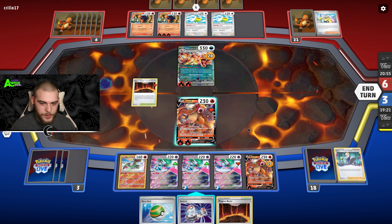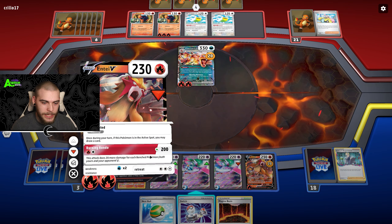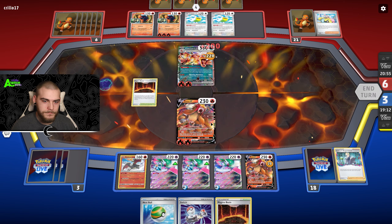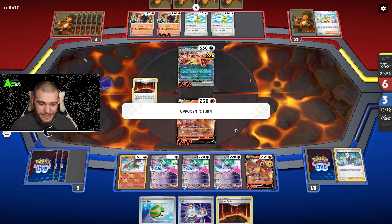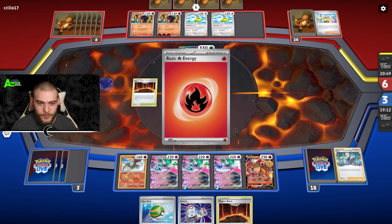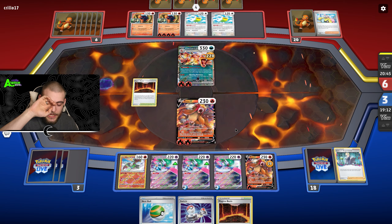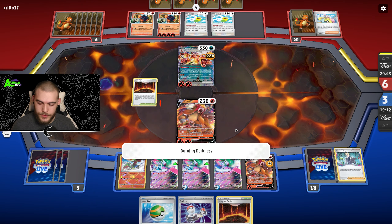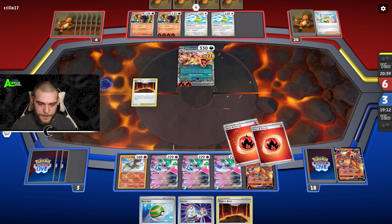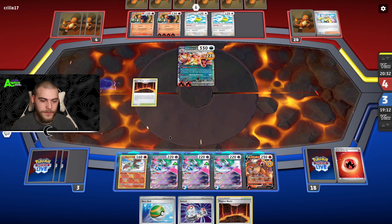I can switch into another Iron Valiant but that doesn't really do anything — I guess I just take the 200 damage. Should be fine, right? God, if I don't pull another energy the game's just over. Well, if they keep taking out our Pokémon at least Charizard might be able to do something. 270 — okay. We're going to have to trust in the Iron Valiant and see how much damage we can do.